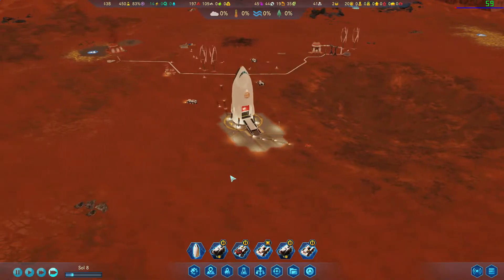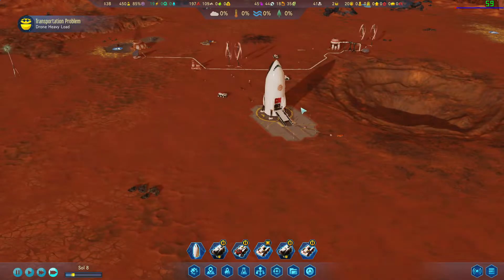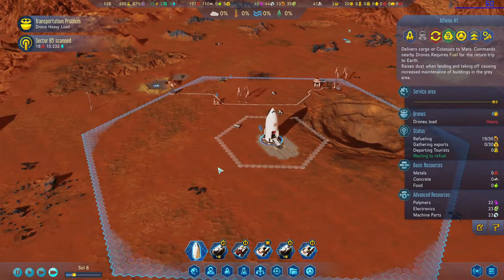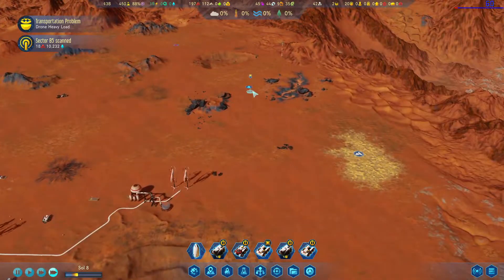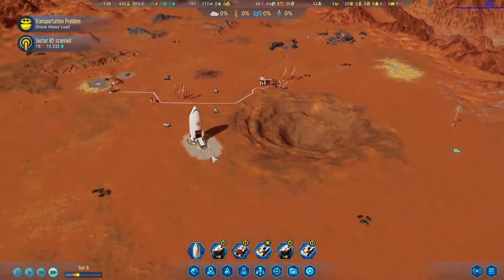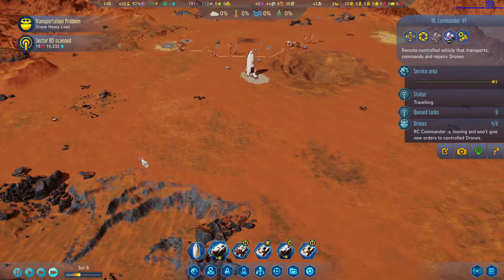Hello everyone, welcome back here in Surviving Mars with Casual Gamer Den. Last episode we just got our first supply rocket. We found water — that's exactly where I wanted to get water from. I knew there was something there from my test session, so let's destroy that and we need our commanders down here please.